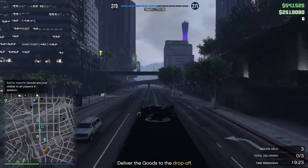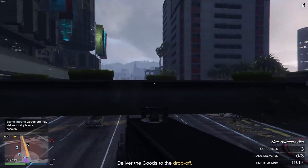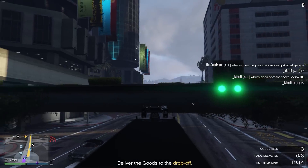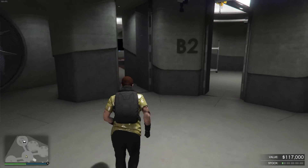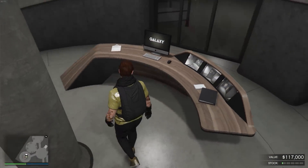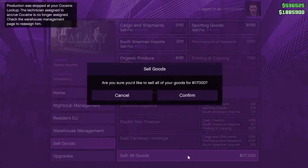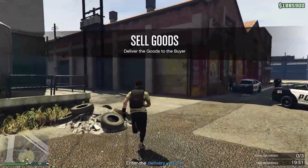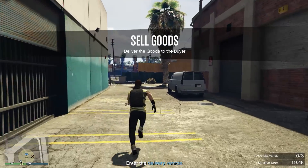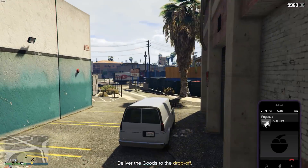I found that out the other day — I was selling and I only had like 112 of the product, and it actually told me to buy a Pounder Custom instead of the Mule Custom. So I was like, alright cool, now I don't need to buy the Mule, which I probably would have never used. As a side note, if you don't want to deal with the slow Pounder or even the Mule Custom, sell before your product gets to 90. Once it's over 90 you use the Pounder or the Mule, but if it's under 90 you actually use the Speedo Custom, which is way faster and way easier to drive.